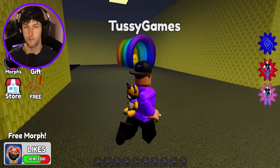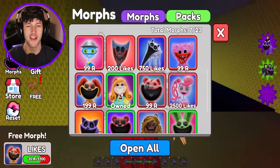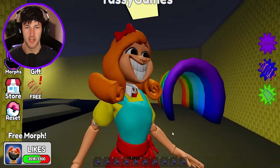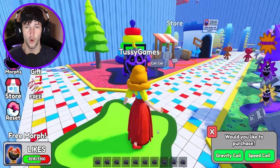It looks like we probably have some morphs here in the back rooms. We got two of them right here — we got Miss Delight. Of course she's hiding in the back rooms, where else would she be? Look at that smile. She's like, no running in the halls, don't be late for class. You're scaring us. I don't want to go to school.